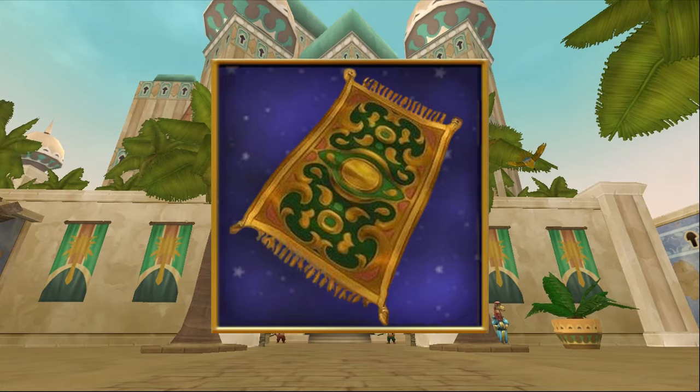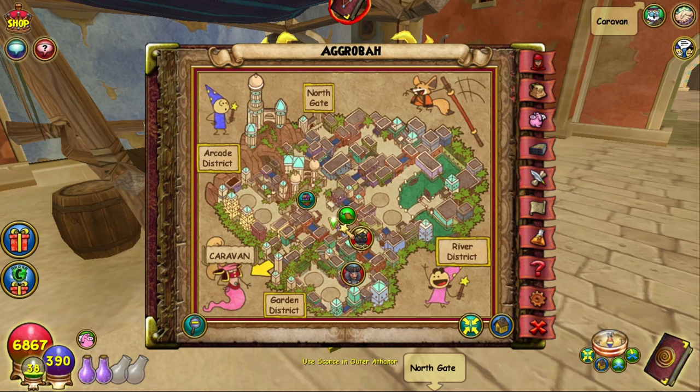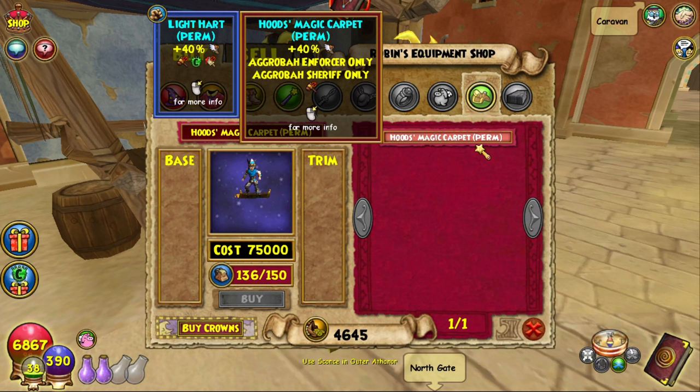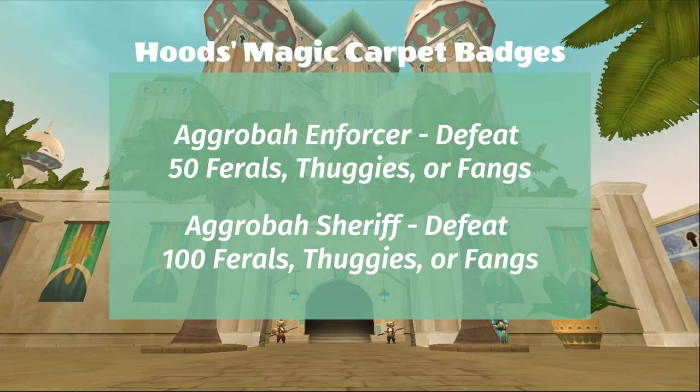Next up, we have the Hood's Magic Carpet. This one is sold by Robin in Agrabah. To find him, just take the teleporter to Agrabah and then run forward just a little bit. He'll be on your left and should be really hard to miss. You'll find the Hood's Magic Carpet in his shop, and it requires the Agrabah Enforcer and Agrabah Sheriff badges, and then you can buy it for 75,000 gold. If you're like me and you farmed the 40 thieves for the 6% pierced jewels, you probably already have these badges. Here are the requirements.